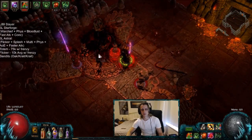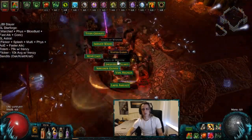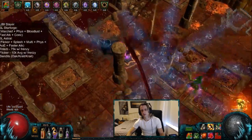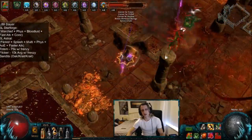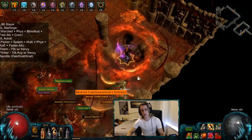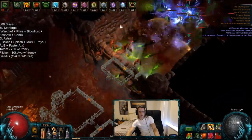Next up is Uber Atziri. This is the first Uber Atziri run I did with this character, mostly just going to show you the bosses. Pretty smooth. From memory, this is just slightly slower than the Earthquake Disfavor character, though that one did get nerfed a bit — something like 20% less damage, and curse effectiveness got nerfed too. One of the reasons the Disfavor Earthquake build was stronger for Uber Atziri is it ran dual curse with enhanced curses as well as Temp Chains. So there's no Temp Chains here, and even if you had it, it'd be weaker to bosses these days.